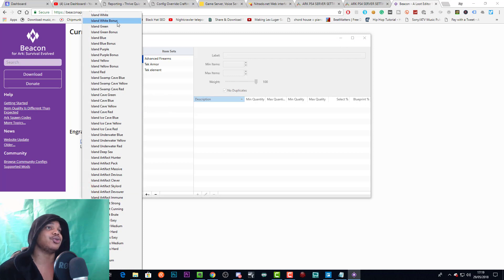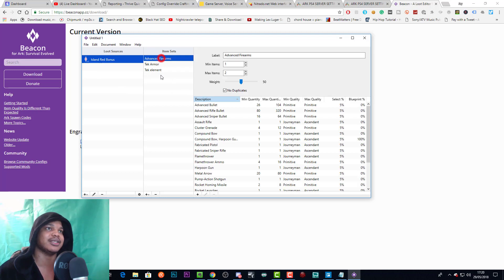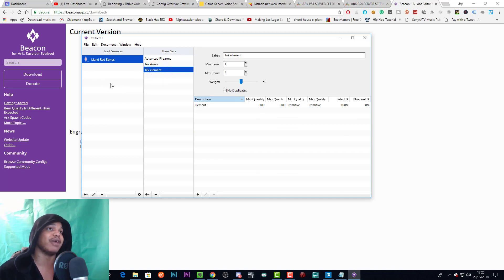You'd want to do this for every single loot drop on the server that you want to change. Personally I don't do the swamp cave and all that stuff — I just do the main loot drops that people will be getting, like white to red and all the bonus ones. If you're doing this on Ragnarok, do the island ones and the scorched earth ones so you have parity between them with the same things in each loot drop.